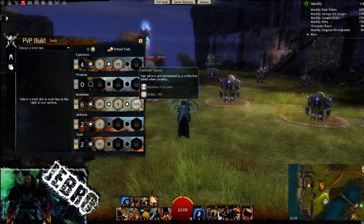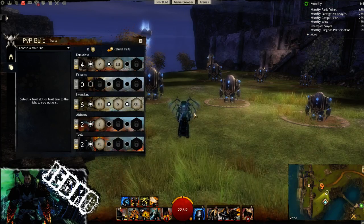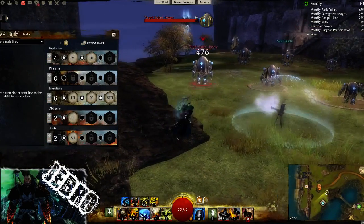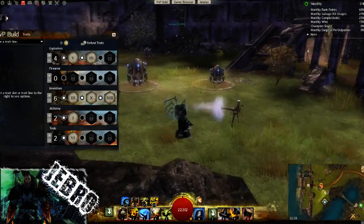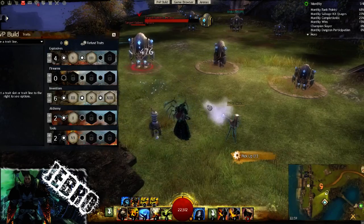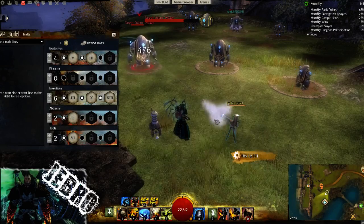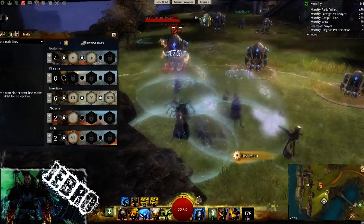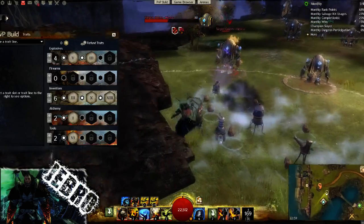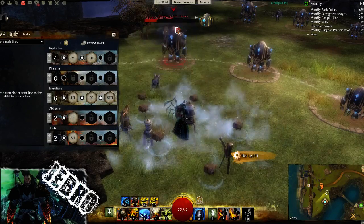This is the biggie — Fortified Turrets: your turrets are surrounded by a reflective shield when created, lasting 4 seconds per turret. Don't just spam your turrets down — place them strategically. Against ranged enemies like thieves, put two down for 4 seconds of shield, then another for 8 seconds total, forcing them onto the point or wasting 10 seconds. With the supply crate you get even more shield time. You can pull enemies into the bubble and CC them — really powerful for point holding.